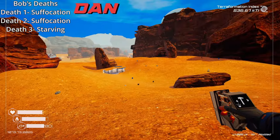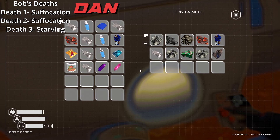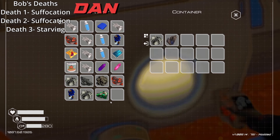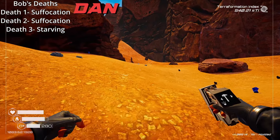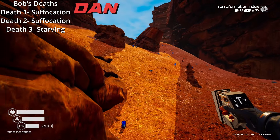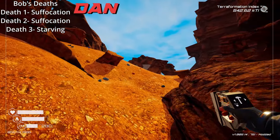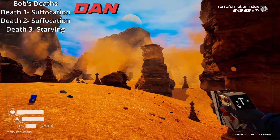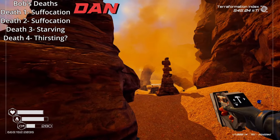I've suffocated, starved to death, and now my water is really low. I found a downed satellite — some resources there. I could craft some water but at this point I should just beat my head against the wall until it works. I think I have just a sliver of water left — maybe enough to make it back. I should just keep this on my POV the whole time so people have to suffer with me dying over and over. Water's gone, blacking out — dead.